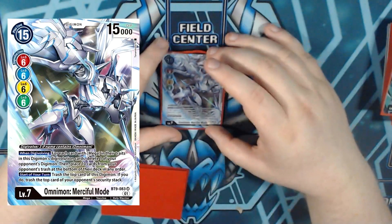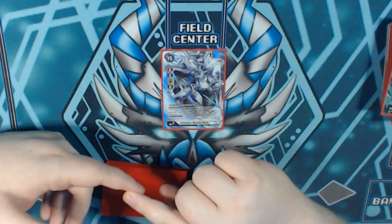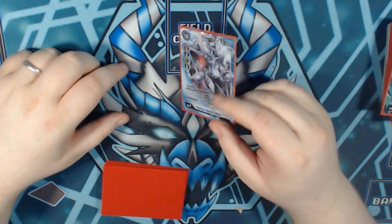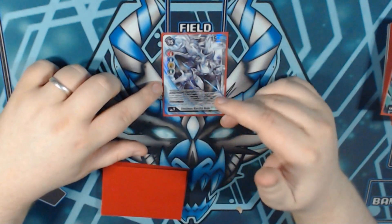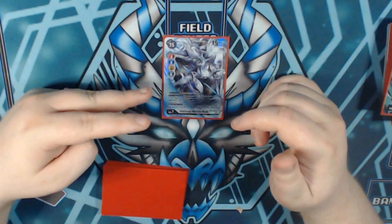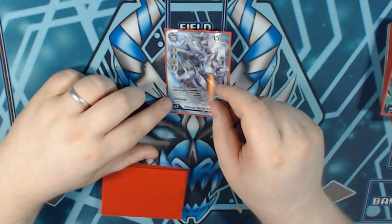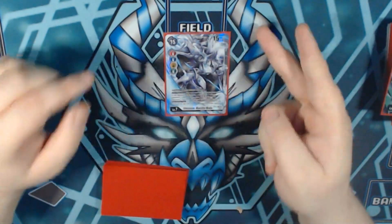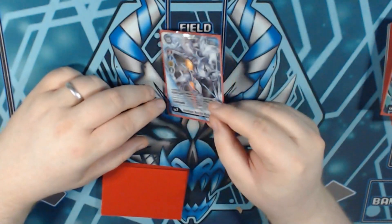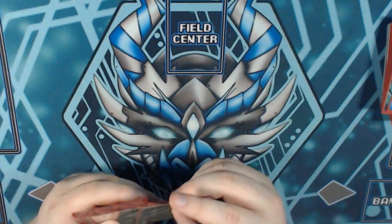I'm playing Omnimon Merciful Mode for this format, as I don't feel Omnimon X Antibody or Blitz Omni are really needed — I feel like Greymon's got it covered on his own. This is just a hard counter to Beelzemon. When digivolving, for every Mega in the line — and we can have 2 very easily — we delete a Digimon on our opponent's board and put 10 cards from their trash back to the bottom of the deck. So with 2 Megas that's 20 cards going to the bottom, dealing with Beelzemon. And at the start of our turn we de-digivolve ourselves and trash the top of their security, so if they've got 1 left it's a nice easy way to deal with it.